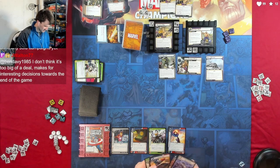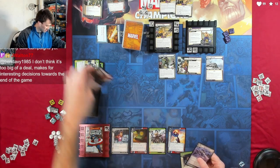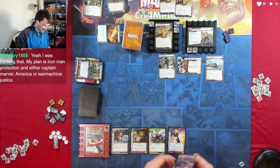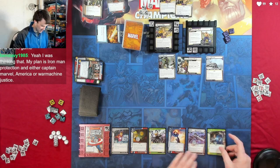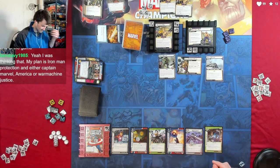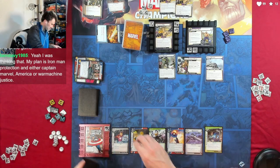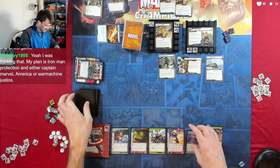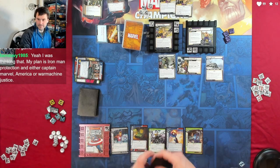All right, my turn. We're going to throw away two cards and exhaust the Serum to play Queen Carrier, then use Queen Carrier to play our Electrostatic Armor. Unfortunately that's really it right now. Now we're ready up — Queen Carrier goes under the Serum in case you didn't know.